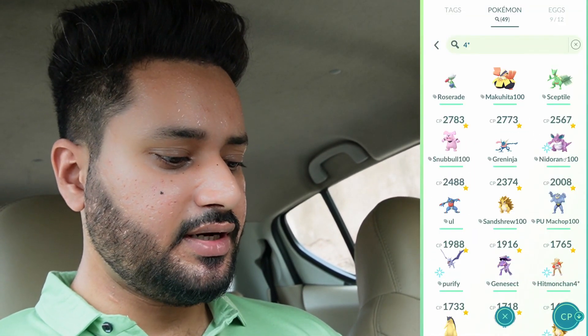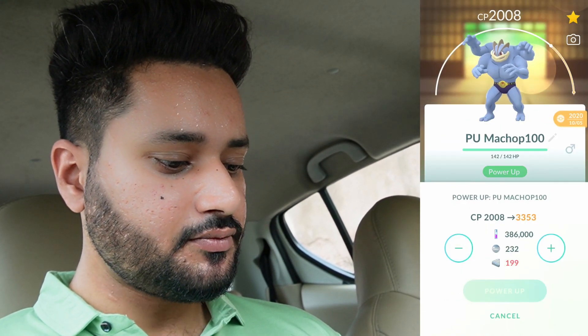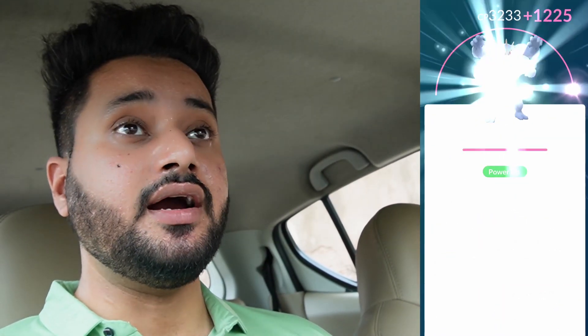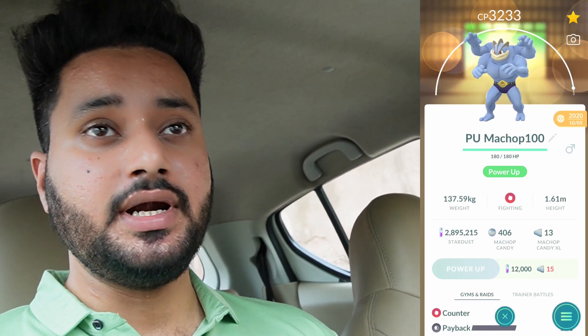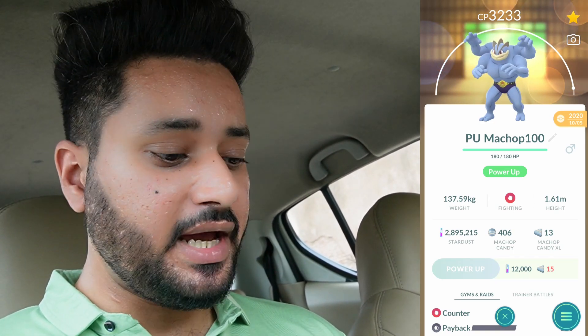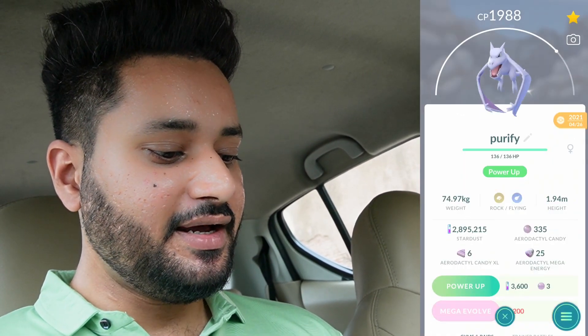We'll use an Elite TM later. We got a 100 IV Machamp with 100+ XL candies — again a great Pokemon for raids and for Team GO Rocket. We got so many normal types like Snorlax and Persian and whatnot that are weak to Fighting. We are down to 2.8 million stardust — we've spent almost half.